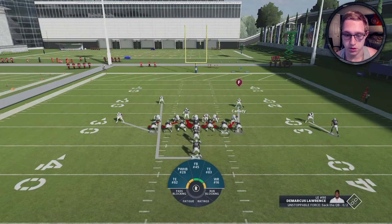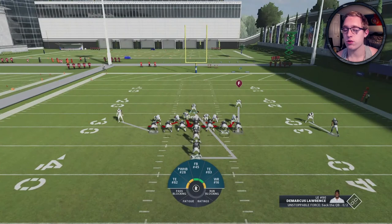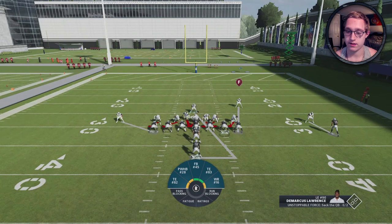To summarize the full setup: blitz all linebackers, press multiple times until the two middle linebackers get down on the defensive line, then slant your defensive line to the left — that's left on the D-pad and left on the right stick. User the safety on the running back, or in a two tight end set, the safety on the tight end on the opposite side of the field.